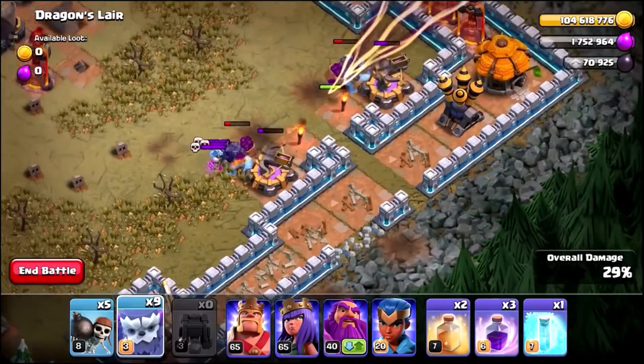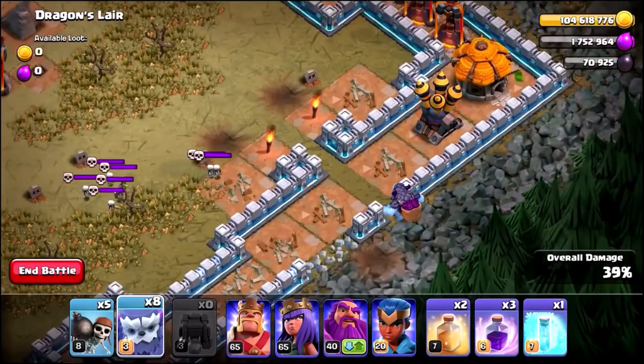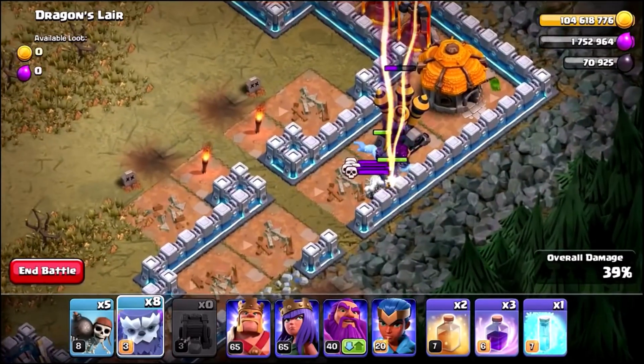One hit a spring trap, but the X-Bows are down. This is pretty damn OP — I didn't think they were this strong. Let's send in a final Yeti just to take out this air defense, and then we'll wake up the golden dragon and see what happens.